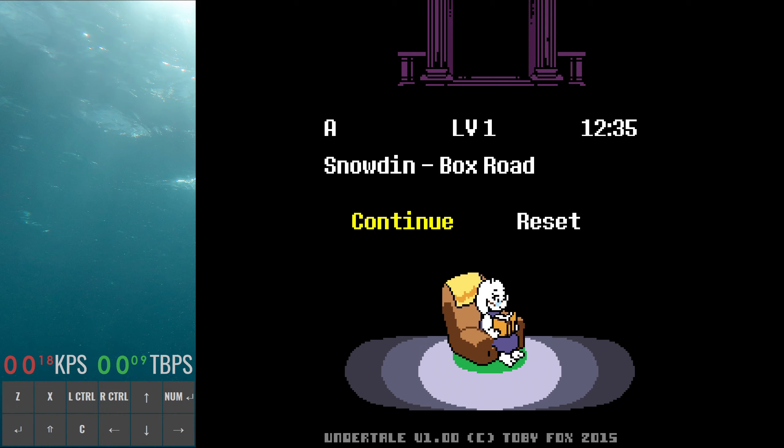First off, ruins. They're really not much different between any other category and low-percent. The only thing is, if you're doing neutral love one, you should not kill Whimsun. In normal neutral it is faster to kill Whimsun, but in this category it is not, so keep that in mind. We're going to load up the stone in here. First thing: do not touch this box. You're not allowed to pick up items, so if you pick up the glove from the box, you lose.